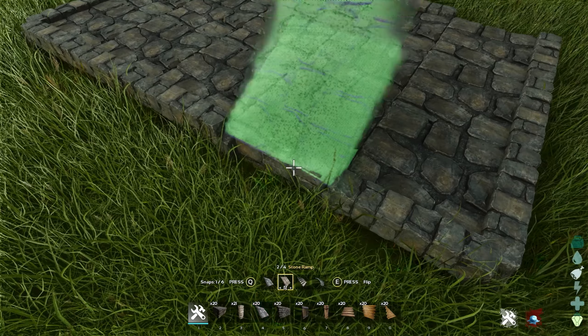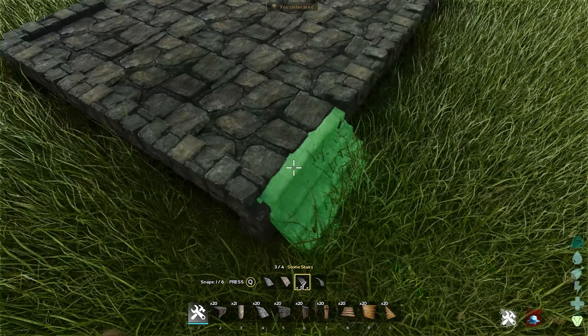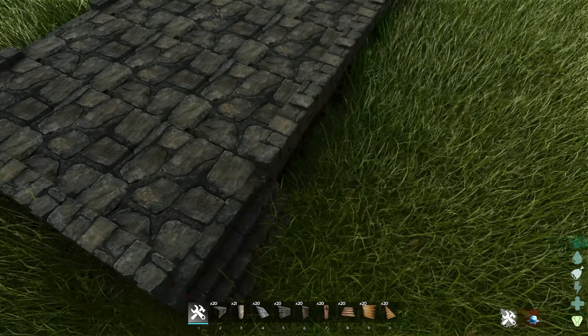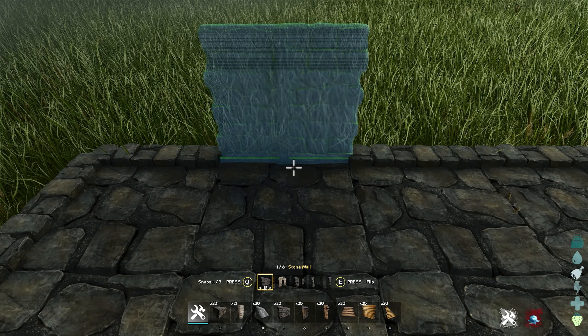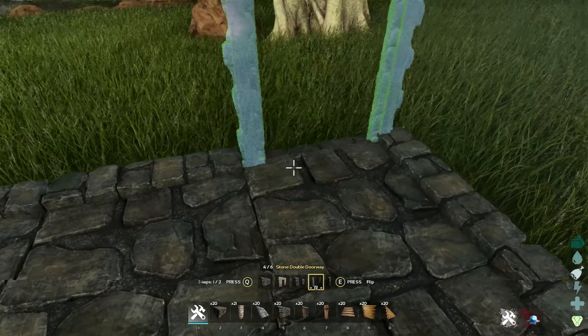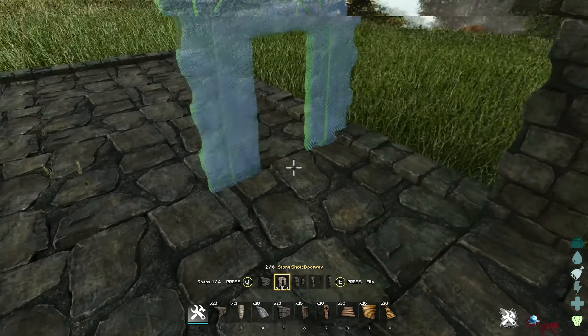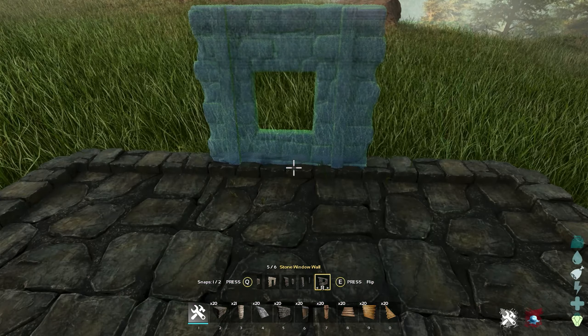Then we're going to grab some stairs — stone stairs in front of the doors. You could add sloped walls as well but it won't let me in this case. For the doors we're going to place a double door on this side and a small door on this side. Make sure the wooden bits on the stone are on the outside so we have some extra detail there.